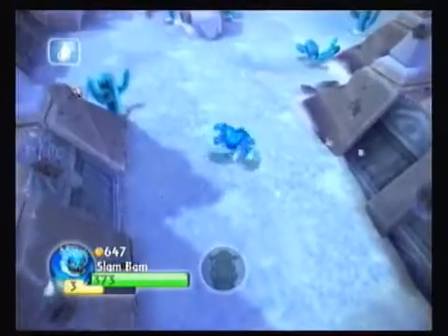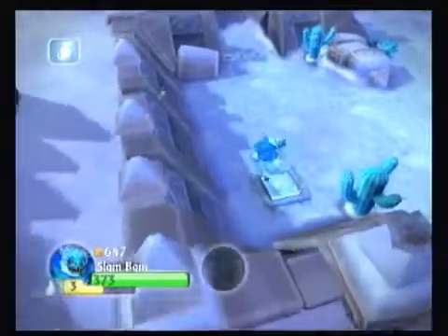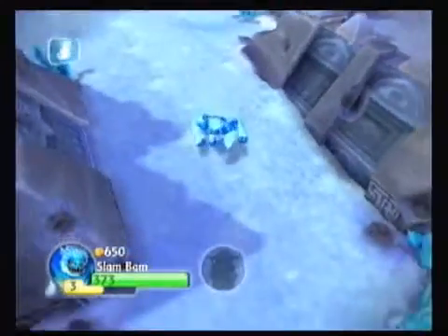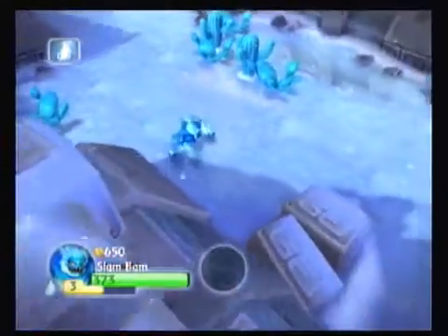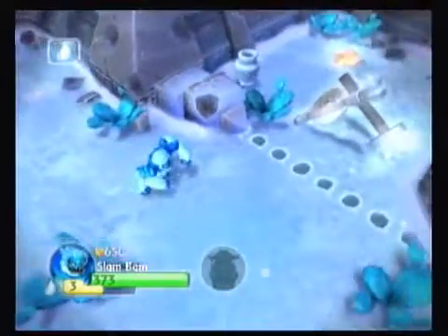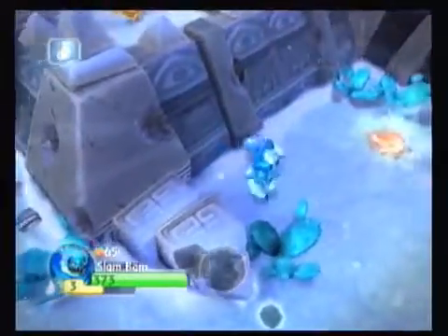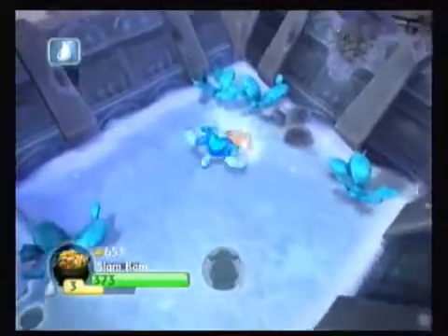Let's go ahead and grab that catapult piece. It'd be kind of cool — if he had his third attack, the Z button, I feel like he might be able to move quicker through here. Or maybe bring out the surfboard, snowboard, whatever you want to call it. So here's our catapult piece. Let's snag it, dodge that, pick up some treasure, and I believe we're ready to teleport.